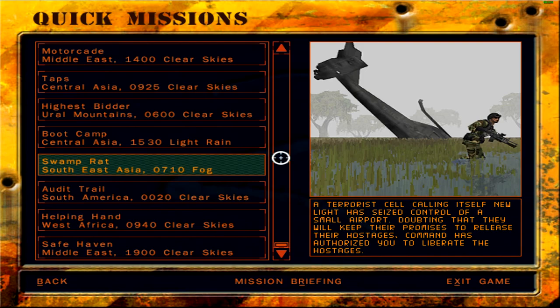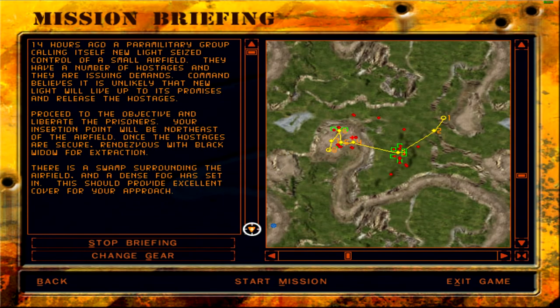I don't know how difficult this mission might be because we have to liberate hostages from swamp plants. Fourteen hours ago a paramilitary group calling itself New Light seized control of a small airfield. They have a number of hostages and are issuing demands. Command believes it is unlikely that New Light will live up to its promises. Proceed to the objective and liberate the prisoners. Your insertion point will be northeast of the airfield. Once the hostages are secure, rendezvous with Black Widow for extraction. There is a swamp surrounding the airfield and a dense fog has set in — this should provide excellent cover for your approach.